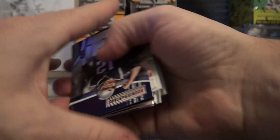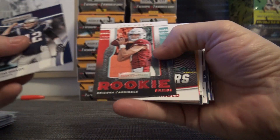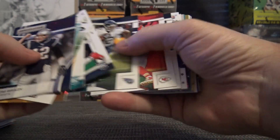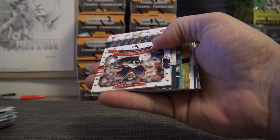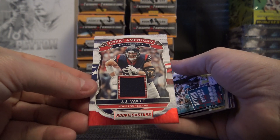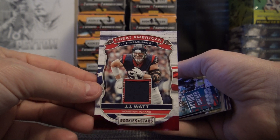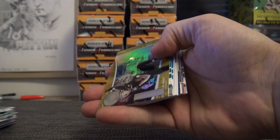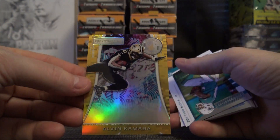Tom Brady — I can flip him, I guess. Tom Brady, Josh Rosen, Sam Darnold, and Le'Veon Bell. Sonny Michelle's your rookie. J.J. Watt, number to 49, a great American jersey. Got a gold too. Alvin Kamara, number to 10.